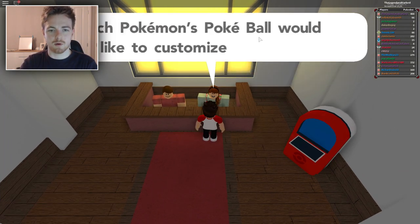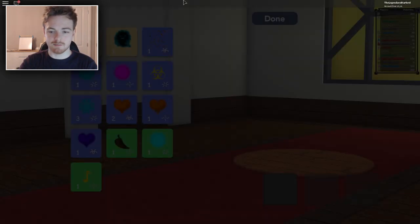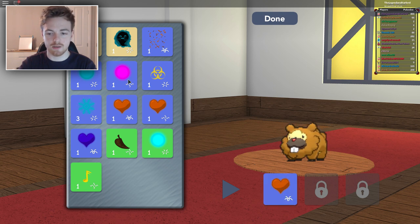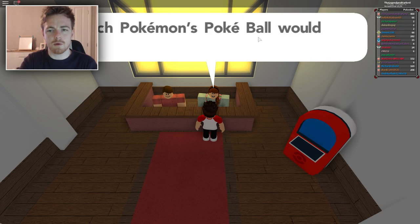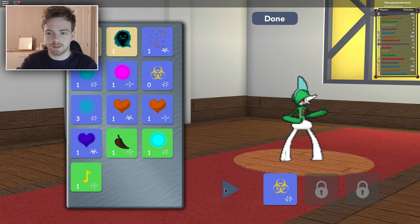I'm going to customize a Pokeball — we're going to edit our Bidoof, choose him, and it should bring you to this little menu right here. It looks pretty cool. And what we can do is we can actually add three different effects together. So let's say I want a heart, a blue heart, and a pink snowflake. We can play the animation of the orange heart — there you go, he has lots of love. I think that's pretty fitting for my Bidoof. I don't really know how you get more slots, but I will do a guide on that as soon as possible, guys.